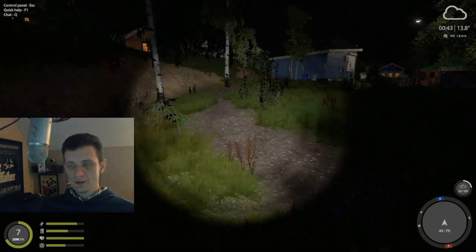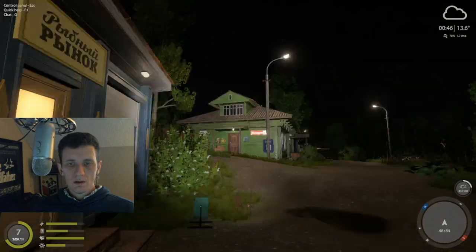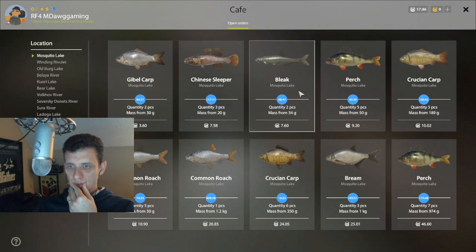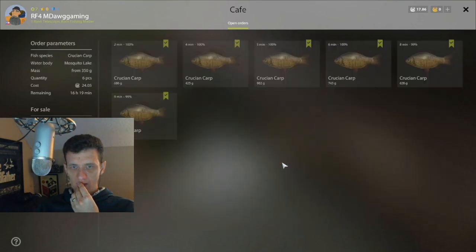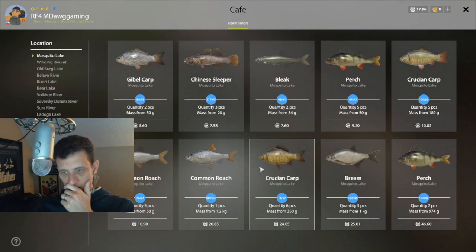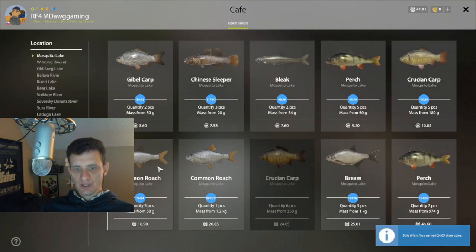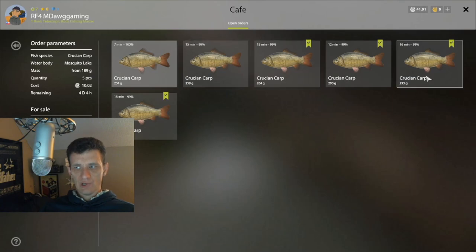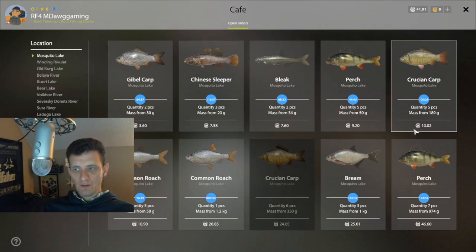We've definitely hit a lull here. I want to make sure none of these cafe orders are about to expire. 84 hours on that one. We actually could go ahead and do this one - how much time is left? 16 hours. Might be worth just going ahead and doing it - it's 24 silver, a really good order for us. Let's go ahead and hit that so we don't miss it. This one is 10 silver but there's tons of time left, so we'll hit that one in a minute.